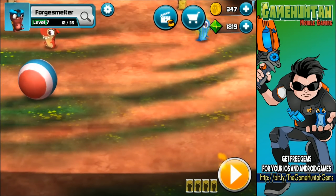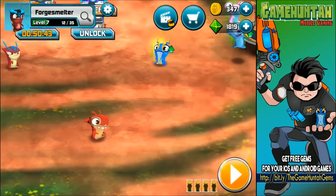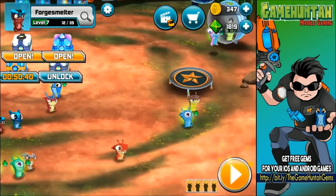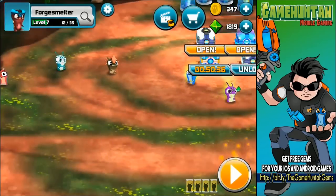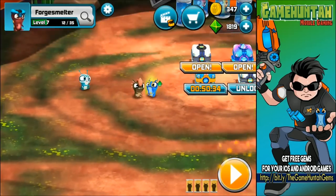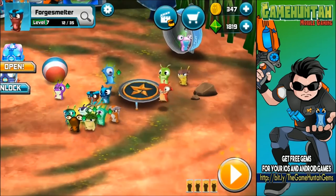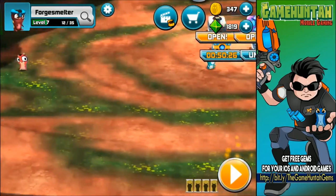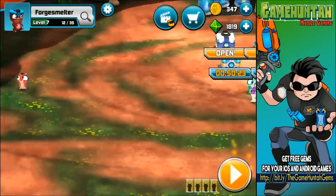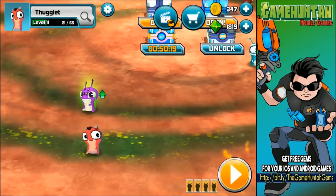Okay, where are you? I wish we could just tap on the avatar and automatically locate our slug. Okay, so we got every single one. Forge Smelter, where are you going? Where are you, my friend? I have no idea where it is. Okay, this is embarrassing. Thuglet, you have a mission — go and find Forge Smelter right now.